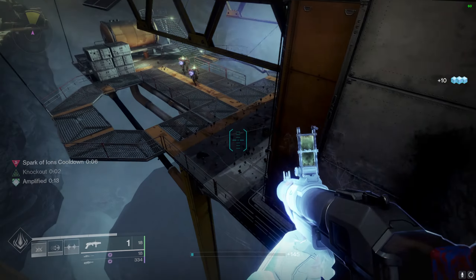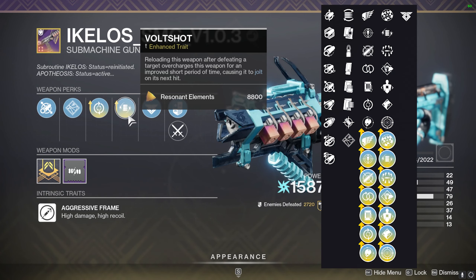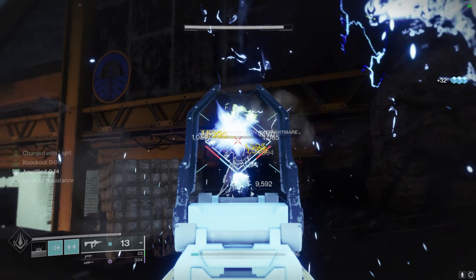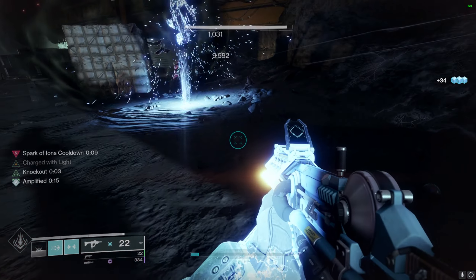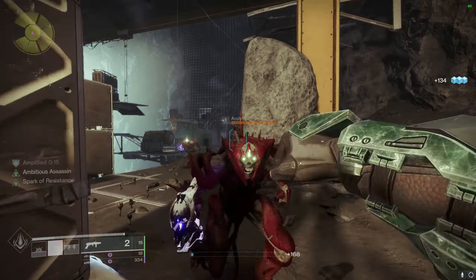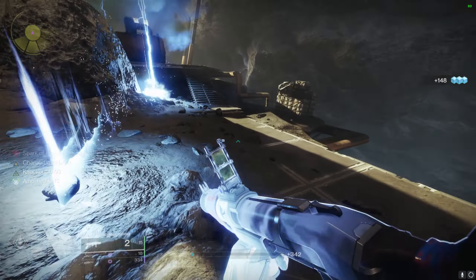Weapons to pair with this have some variety. First off, the Ikelos SMG — it does roll with Pugilist, but nobody wants that on their Ikelos. All we want is Volt Shot. With Volt Shot, if you are running Spark of Ions, Ikelos can now spawn ionic traces that give you ability energy. This is the more convenient side of the options, but not the most optimal.